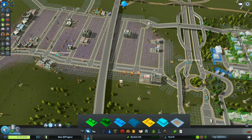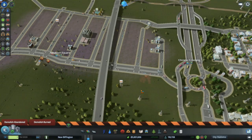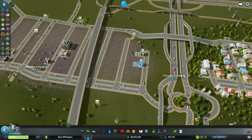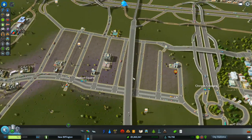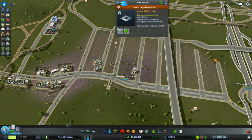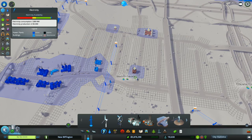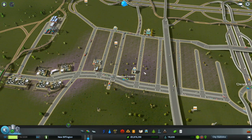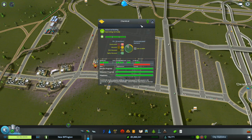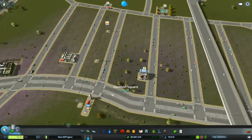We do need commercial. Henga Memorial - that can go because we're not using that. Oh, Aero Designs - they're going to go anyway. Paradox Plaza will leave there. Metro Station - not enough electricity. That's going to start becoming a problem. What's this here? They will end up going. And they will end up going as well.